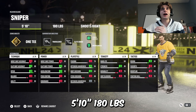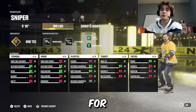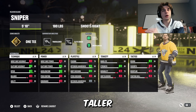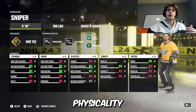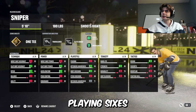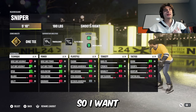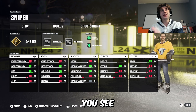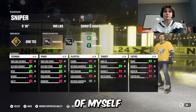Obviously a sniper, 5'10", 180. He's a little bit small for a physical player, but I'm playing it at threes, so I need that speed. If you want to make him taller and have a little bit more of that physicality, you can, especially if you're playing sixes. But I'm playing threes, so I want that speed, and you can still lay people out and knock people off the puck with this, because I have truculence — but I'm getting ahead of myself.